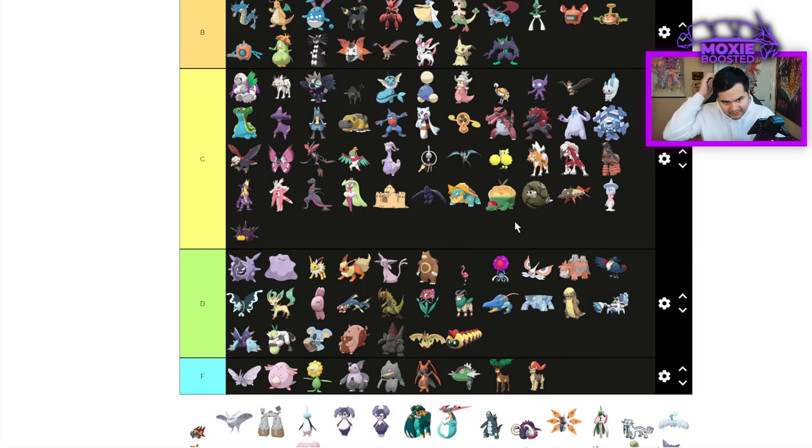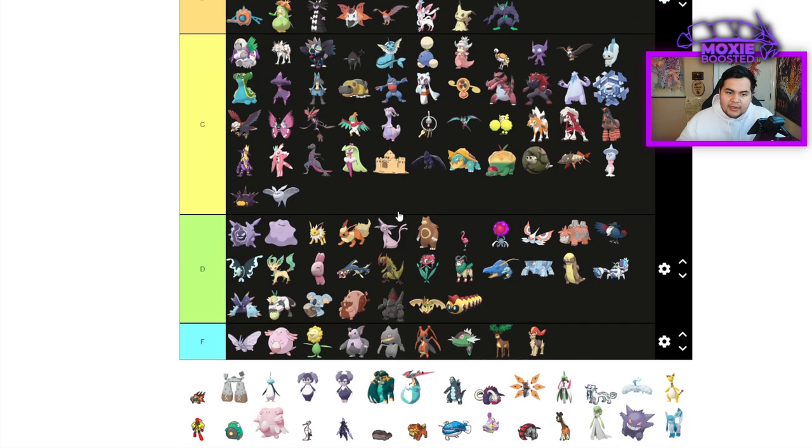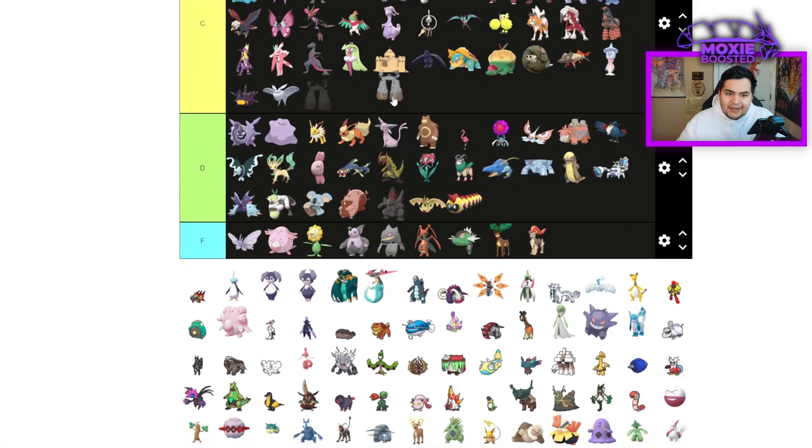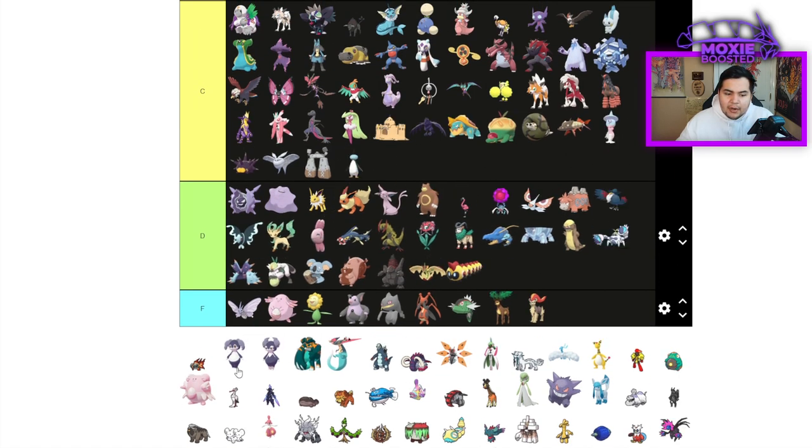Pincurchin is like a C tier, but only because it's the only Electric Terrain setter. Frostmoth is going to be C tier — I've seen it do some stuff with Tera, but it's not amazing. Stonjourner is another C tier because I'm hopeful. Indeedee Female — I actually think is an instant A tier.